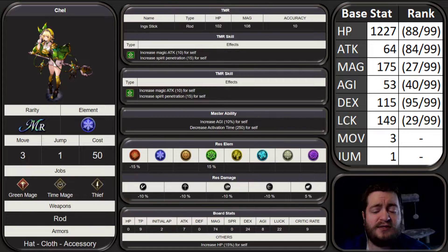Her Mastery ability is going to increase Agility 10% for Self and decrease her Activation Time 250 for Self. Overall, that is amazing. She's going to be very fast, and she's one of the few units that get a Mastery ability which adds Agility. Her Elemental Resistance: she's weak to Fire, strong to Wind, and she's pretty much weak to everything 10% except Magic, which she has 5% resistance to.